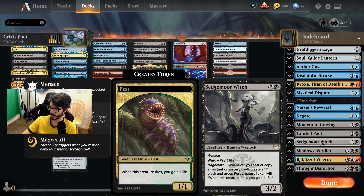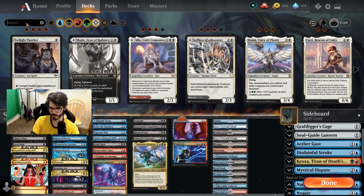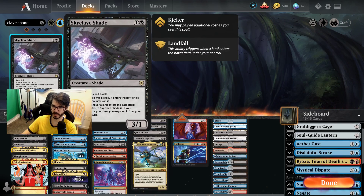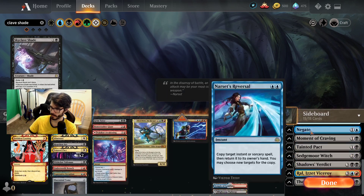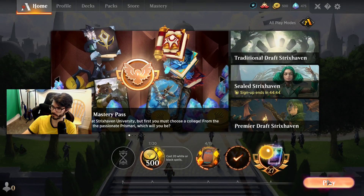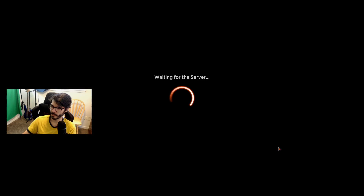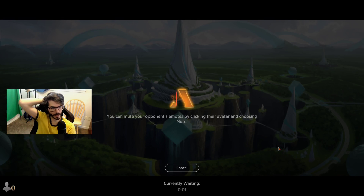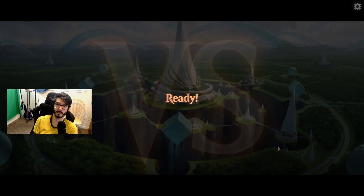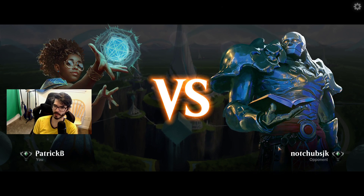Everything's the same — I cut the Liliana and put in Sedgmour Witch. I know a lot of people will play Skyclave Shade as a recurring attacker, but I'm just trying Sedgmour Witch because, honestly, I'm in love with the card. It's so good in other applications, so it's in my sideboard. It's pretty good against control and pretty good against midrange — it's got Menace, so it can actually end that game.